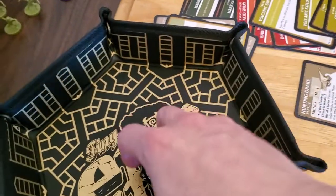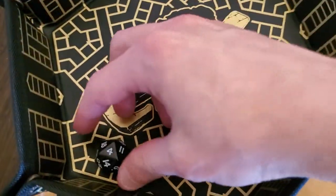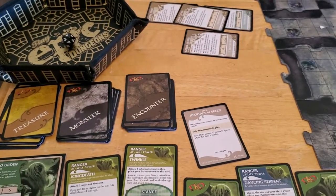So that's a miss, and then he's going to go again because he has Expert Combatant. And a 4, so that's also a miss. So he moved over there and missed twice. Getting really unlucky with the rolls.